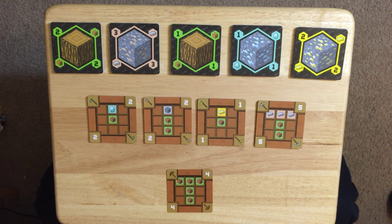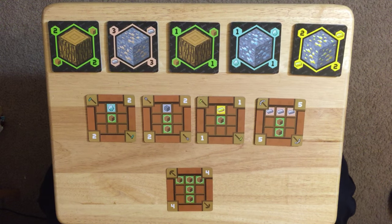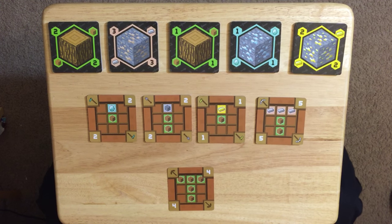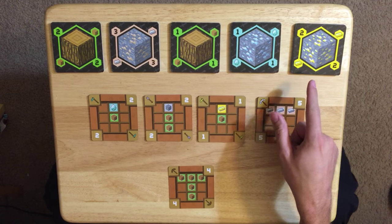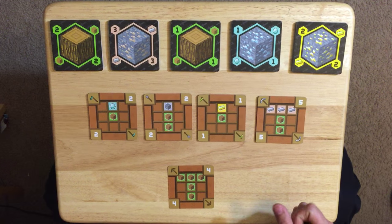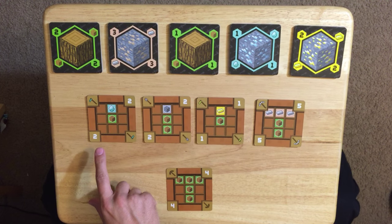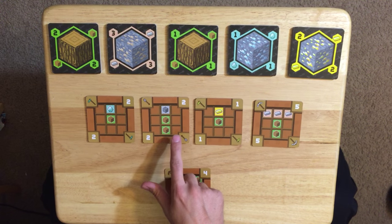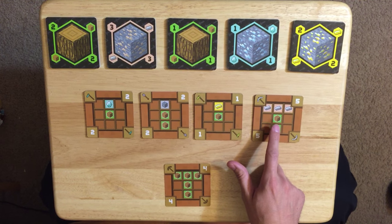Every turn, each player gets two possible actions. They can mine, which means you take one of these cards and pull it into your collection. Or they can craft, which means you use your resources that are in your collection and match them up to craft one of these cards.